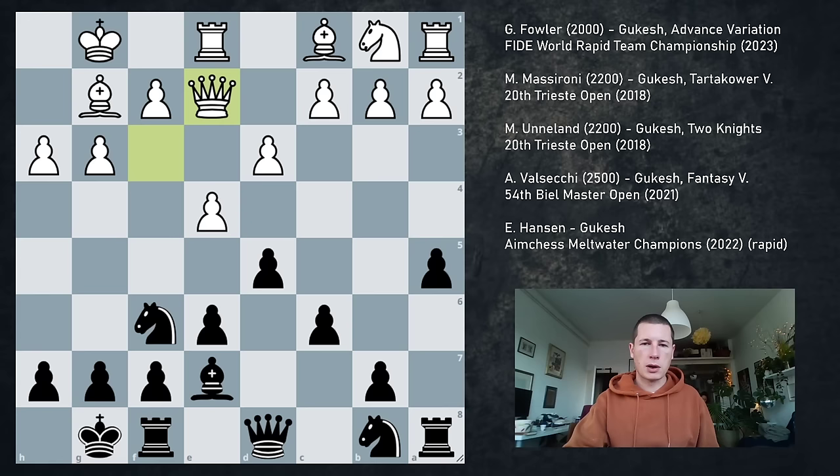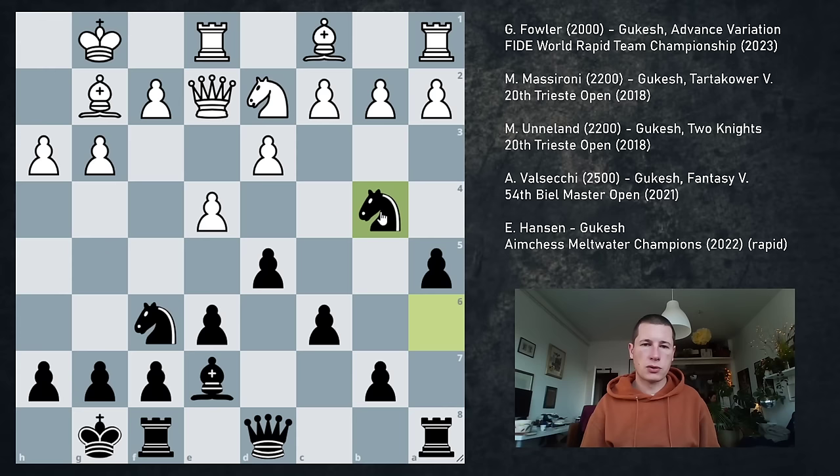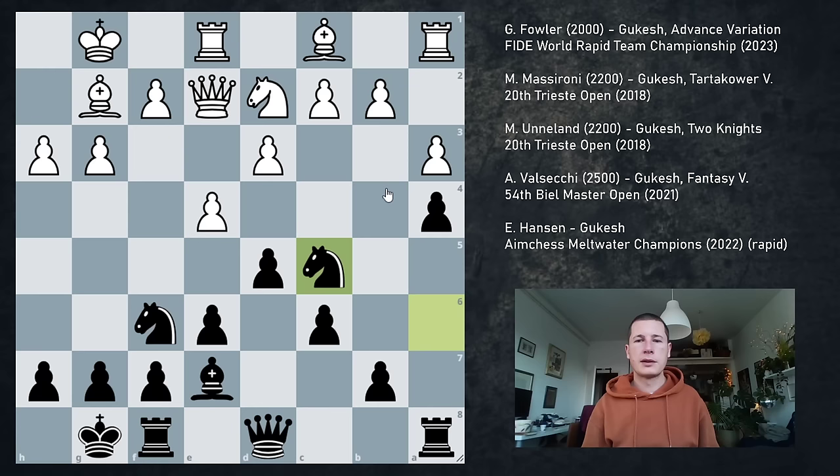So a5. Qe2 makes sense — maybe you want to go f4, maybe h4, maybe you need to defend the light squares. Na6, Nd2, a4. Now this is the first strange part to me — I did not expect a4. I expected some pressure on c2. Knight b4 sort of justifies Qe2 because it defends c2 in advance and the knight just drops to f1 or f3 and the pawns defend it. But I still didn't expect a4. a3 — now we finally have to stop what he's doing. If white doesn't go a3 now, then black goes a3 and this is pretty good for black. So a3, the knight goes to c5.